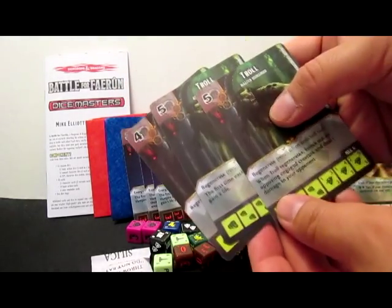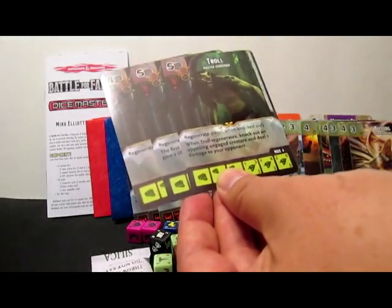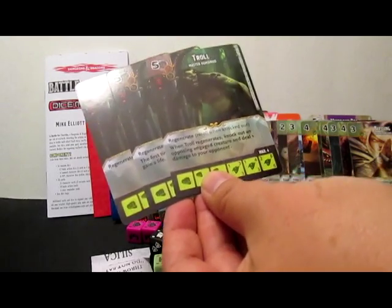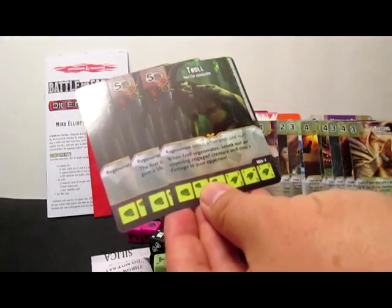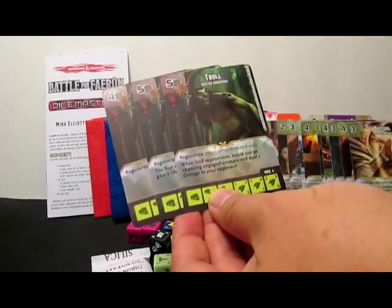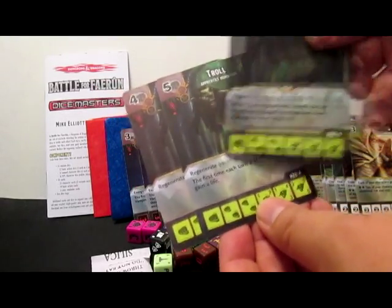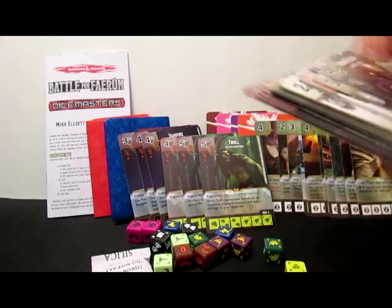Troll — four, five, and five fist, Master Humanoid. When Troll regenerates, knock out an opposing engaged creature and deal one damage to your opponent. It's got a keyword: Regenerate — re-roll when knocked out. Very cool. Stats are one-one, two at lower levels, level three is a five-five. The uncommon version: when Troll regenerates, knock out an opposing king. The apprentice version: the first time each turn a Troll regenerates, gain two life, and of course it has Regenerate. For four cost and a fist, not too bad.